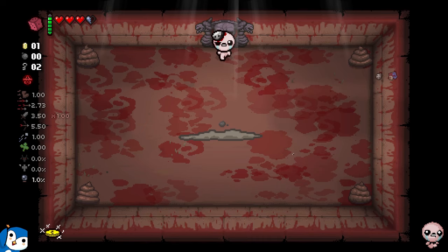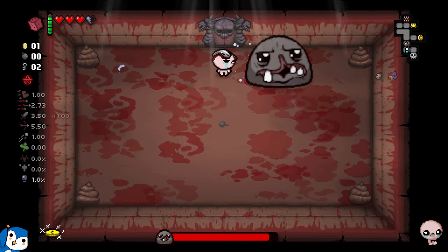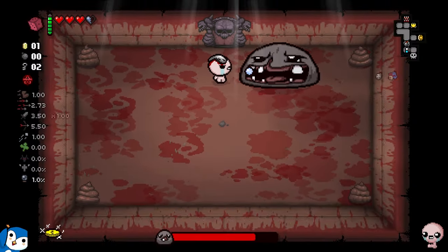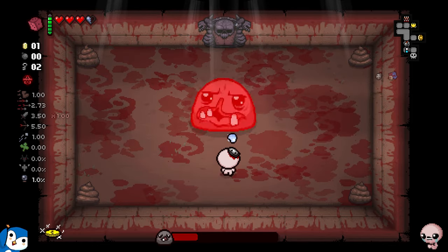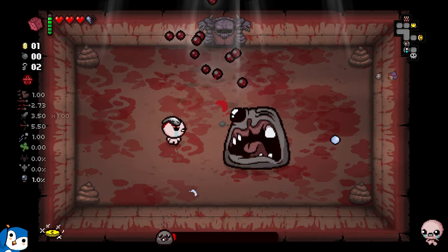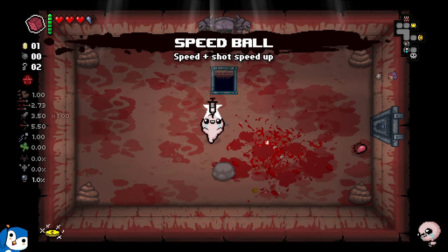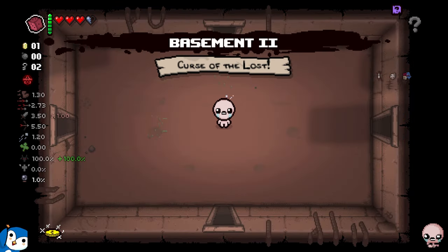Hi Monster! You can actually stun-lock Monster by walking under him every time he jumps - he gets stuck in two animations and it's very rare that he shoots. This dude is going down in three, two, one... I timed it right! Let's go! I got Speedball - I'll take Speedball and head down to Basement 2.